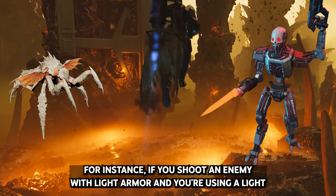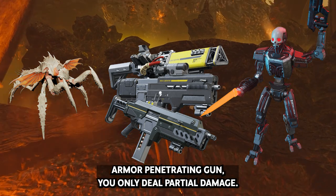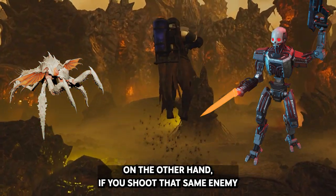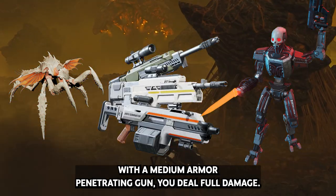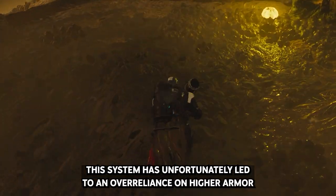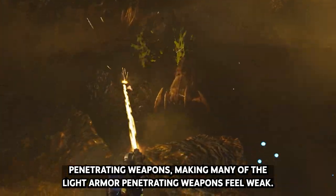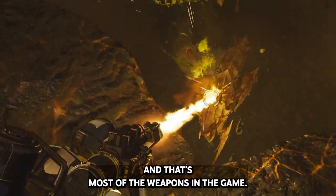For instance, if you shoot an enemy with light armor and you're using a light armor penetrating gun, you only deal partial damage. On the other hand, if you shoot that same enemy with a medium armor penetrating gun, you deal full damage. This system has unfortunately led to an over-reliance on higher armor penetrating weapons, making many of the light armor penetrating weapons feel weak — and that's most of the weapons in the game.